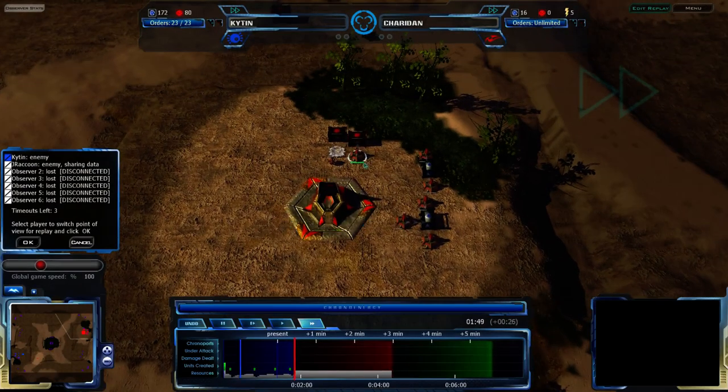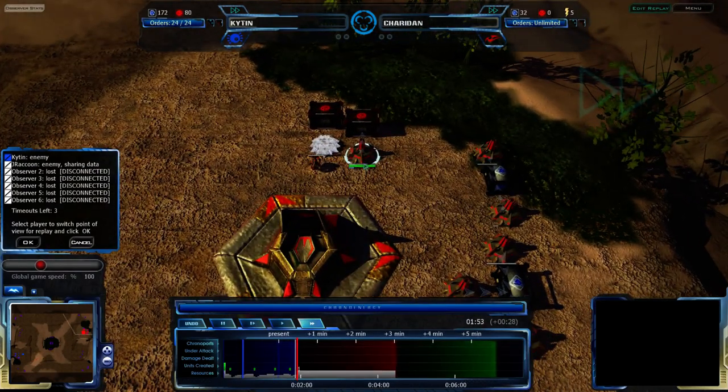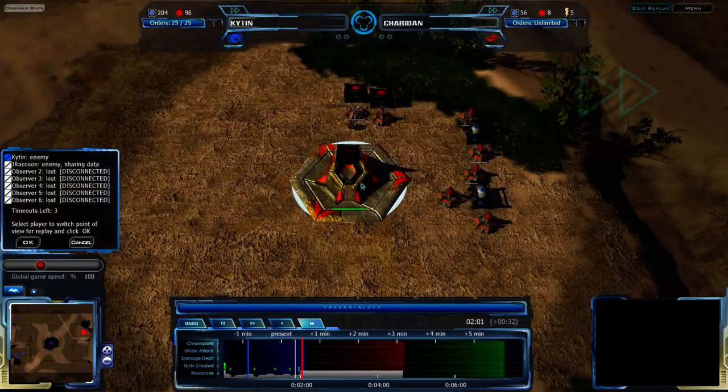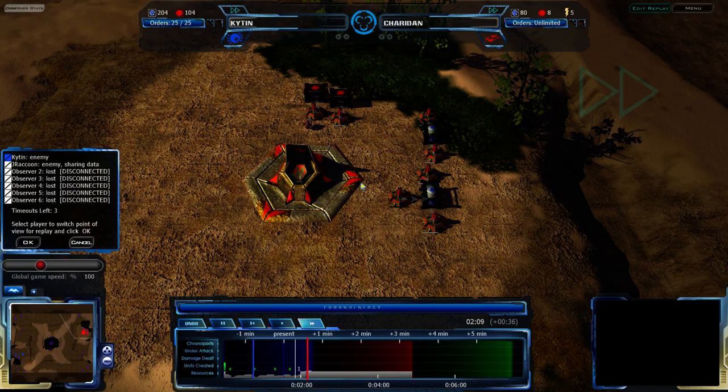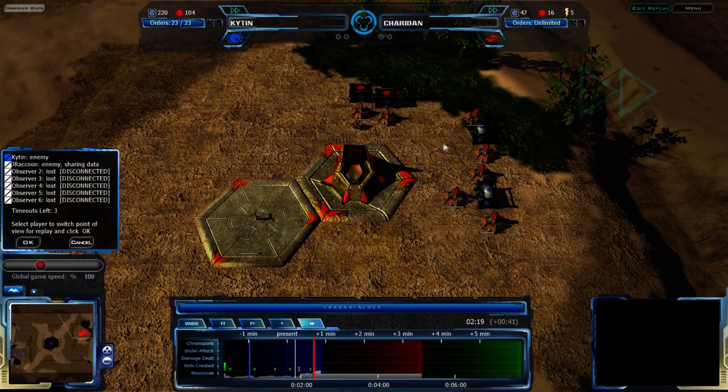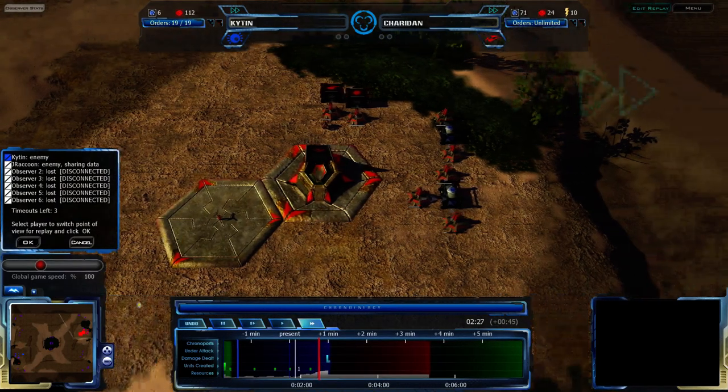It looks like Shardin is actually going for an early attack — 2 Q-Plasma resource processors. He's going for an early attack, possibly a couple of early Zion Pulsers. Well, probably about the earliest you can get feasibly with an even start. Certainly a safe early attack; he's not going for a super fast rush, but he's still going for a fairly powerful early attack.